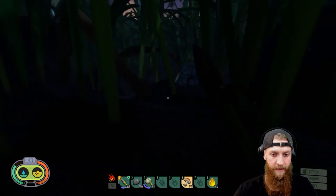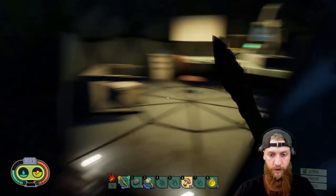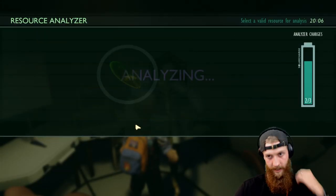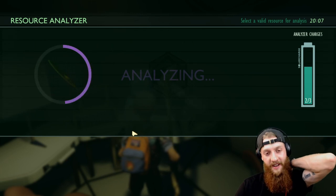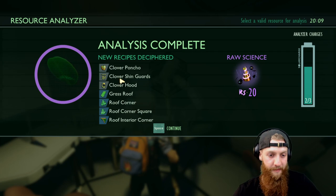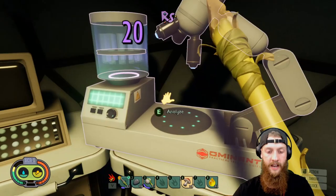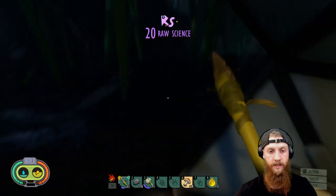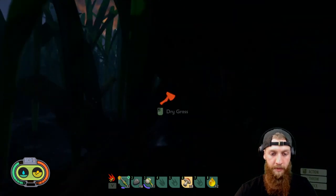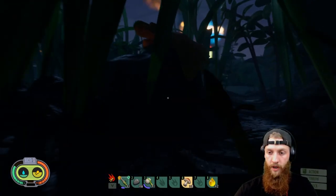It's getting pretty late — it's gonna get pretty scary, as per usual. May as well analyze this cloverleaf, even though we've already been building with it. Why not? Maybe it'll unlock some stuff for us. We got some raw science for that — I think I only had 20 before, so that gives us 20 more. Better than a kick in the pants — 20 raw science never hurt anybody.